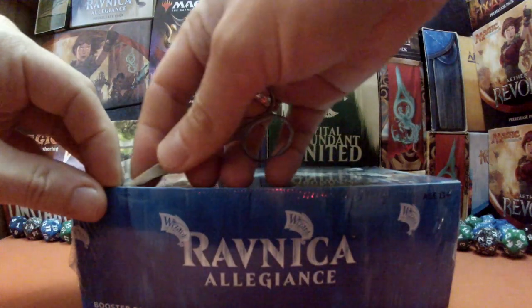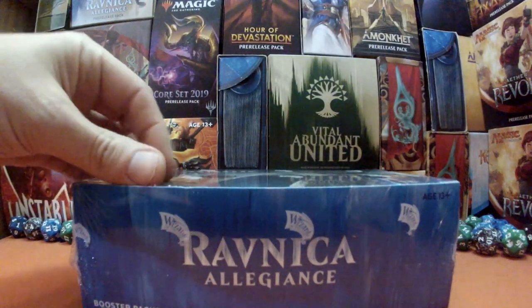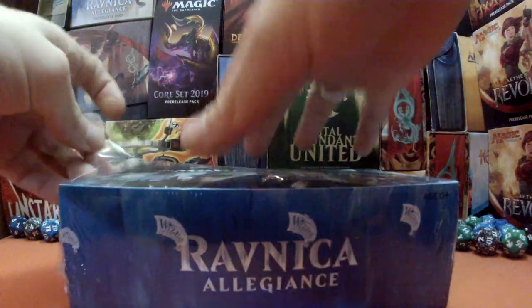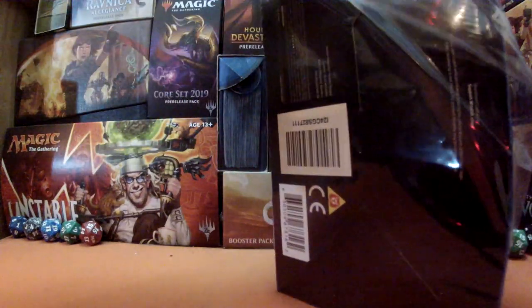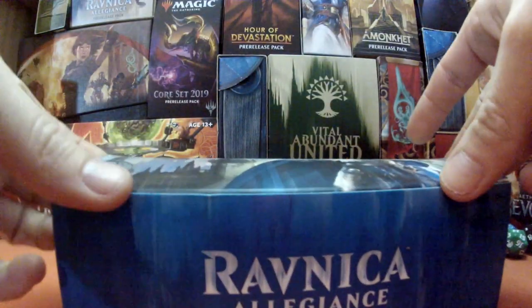We're going to do this in two parts as we normally do. We all know the commons etc., so we'll nip straight through, have a quick peek at the uncommons, and then obviously check out the good stuff — hopefully we'll get some fantastic things. If you'd like to check out our first box opening, which is also in two parts, I'll put that in the link.